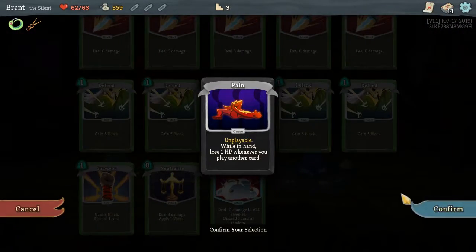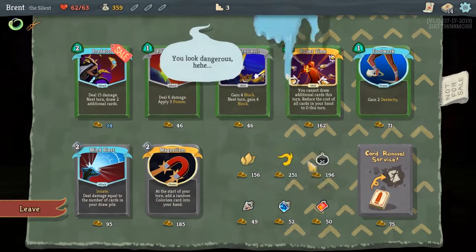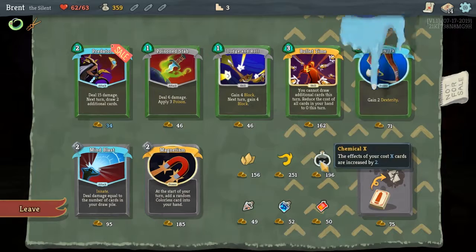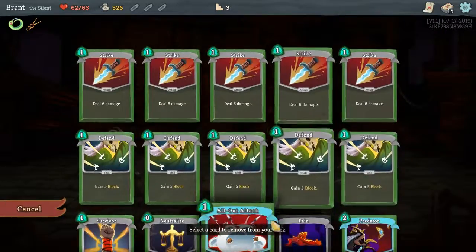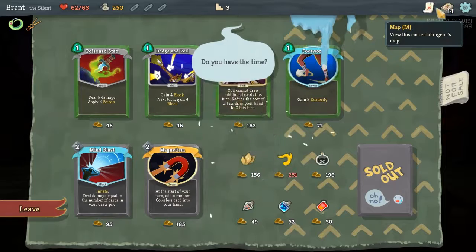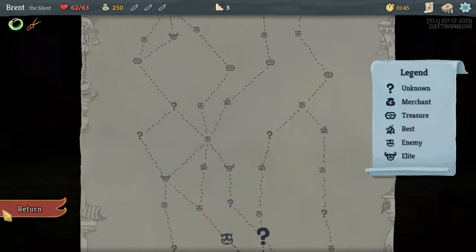We will immediately remove the Pain first. Actually, let's look at the relics before we decide that. Chemical X would be an interesting one, but it'd be like a hopeful interesting. Nothing else really took my fancy. I think we'll take Sail Predator, remove the Pain, and wait until a lighter shot to use the rest of the money.